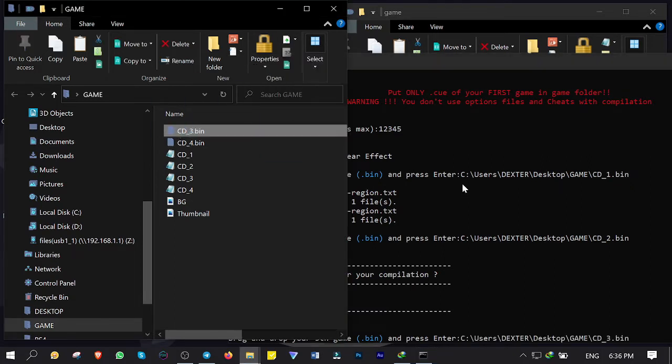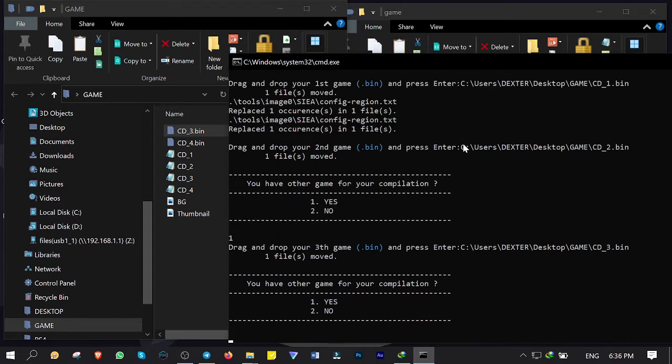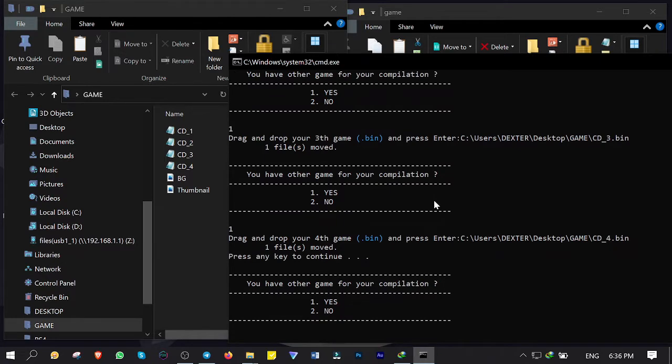Drag and drop the third disc and enter. It asks: do you have other game discs? No, I'm done. So I type number 2 and hit enter.